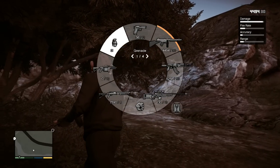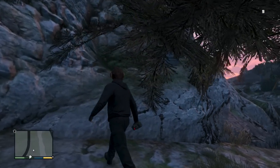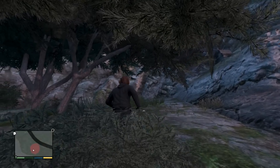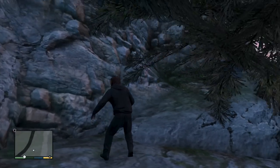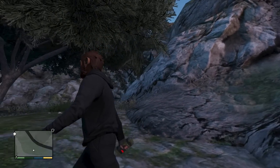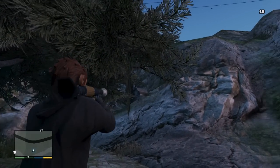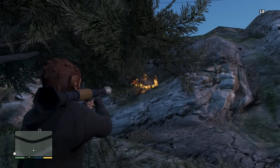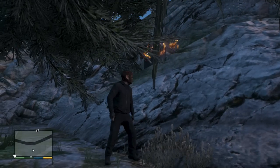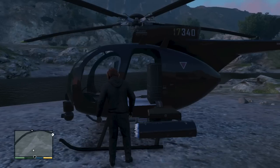Normally Rockstar doesn't put random things in areas for no reason — there's got to be a reason this is here. I've tried some things to open it and nothing seems to work, which leads me to believe it doesn't just get blown open; maybe you have to do something. Some people have correlated the jetpack with a grave, so that's one reason this might have deeper meaning. It's very well hidden behind a tree, and it definitely has a unique look we need to keep in mind in this jetpack hunt.